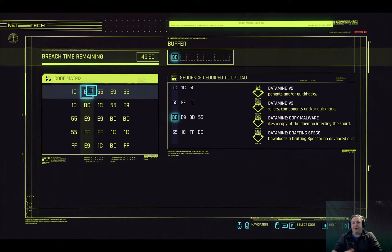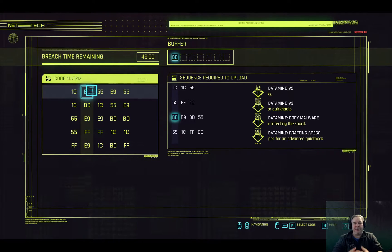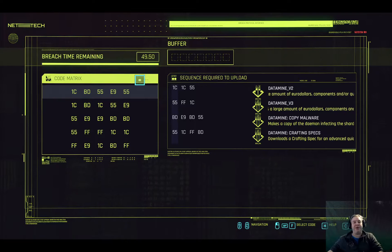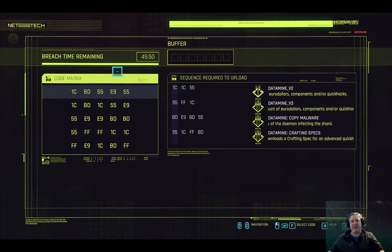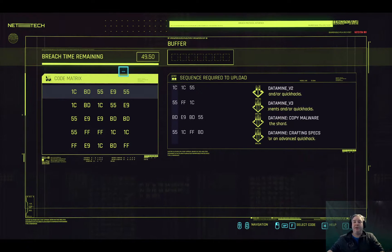To add to the complications, when you start picking the item sequences from the code matrix, the timer counts down so you are time limited. But at this point, because we haven't chosen anything to start our sequence off, we have time to do it.